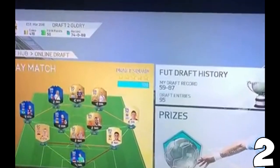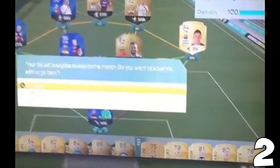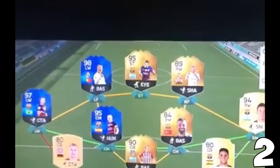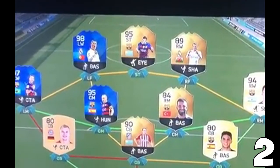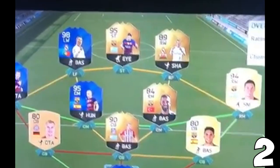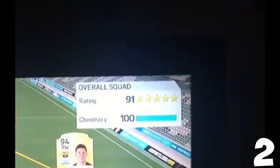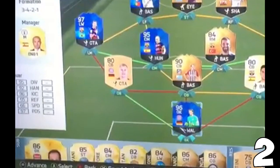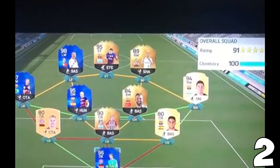On to number two here, guys, in no particular order. This is actually the same guy that was on Harry's video yesterday, and this is another 191. This is just a mad draft. I think it's one of the only video-worthy 191 FUT drafts — the others have been all pictures. This guy got 95 Suarez, 89 Bale, Arda Turan, 95 Iniesta, Godin, and obviously a 191 rating. No Team of the Year Messi, but he didn't need him — he only had to get his regular card for Messi.